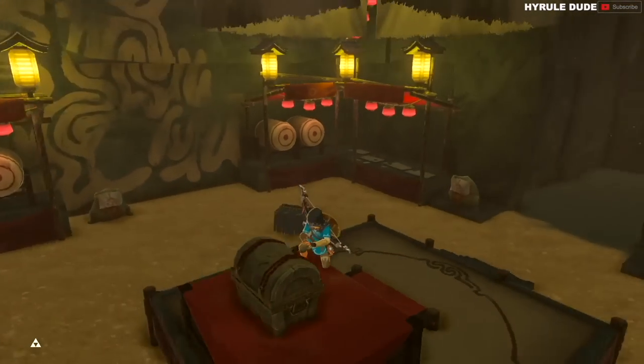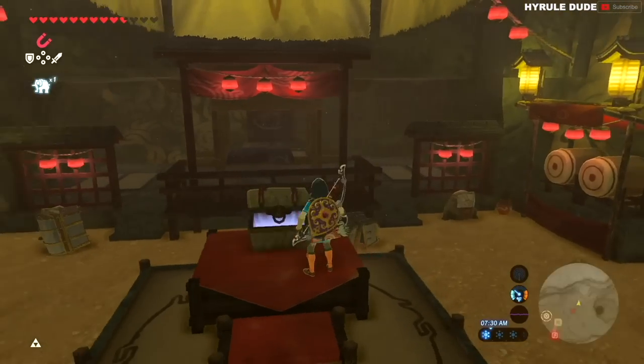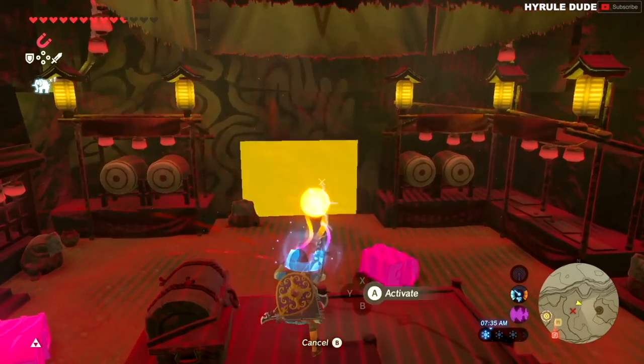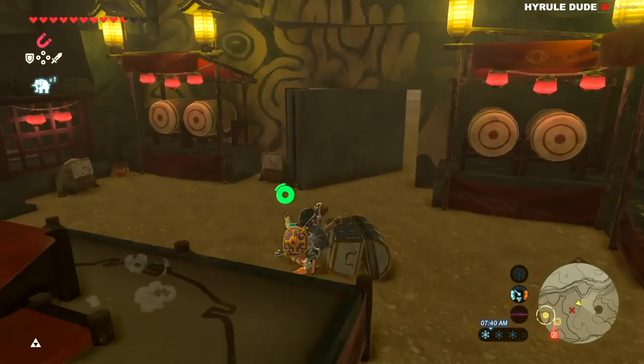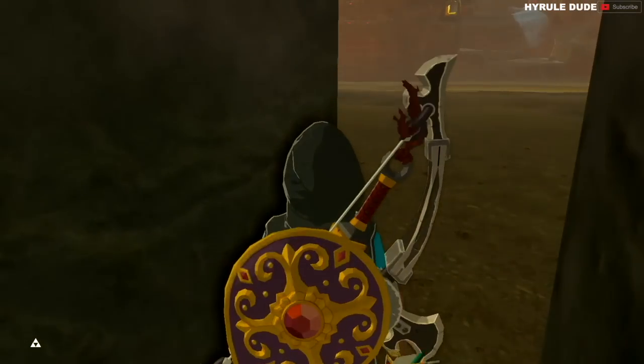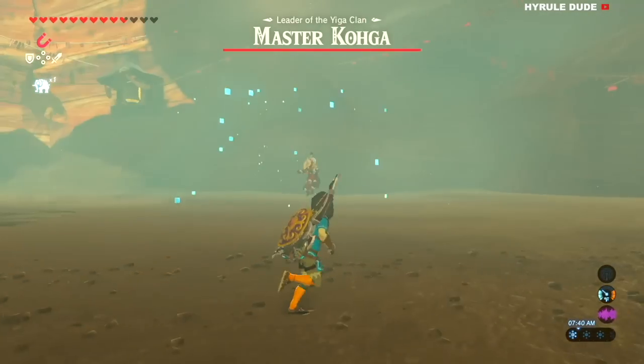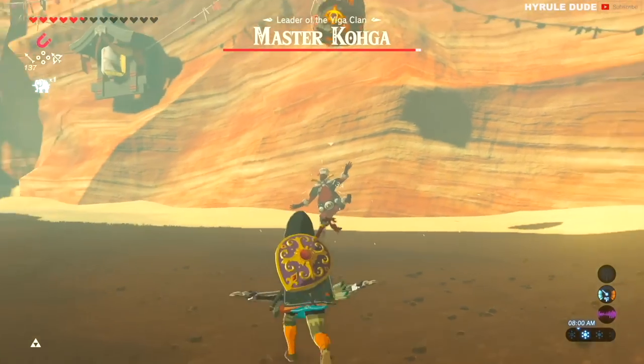In the last room, make sure to break all the jars where you can collect some arrows. In the center of the room there's a treasure chest containing mighty bananas. From here you can use magnesis to open a secret hidden door, and here you will find the leader of the Yiga Clan, Master Koga. This mini boss is really easy to fight — he has three phases to the way he fights.